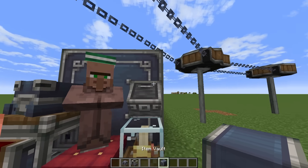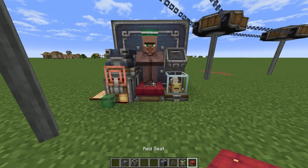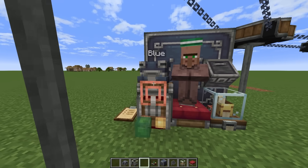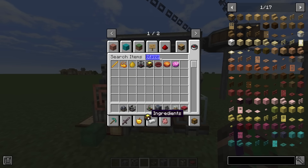In order to build this, you're going to need an item vault or chest, an item hatch if you're using an item vault, a stock ticker, a seat (not specifically a red seat, but a seat), a stock link, and a mob if you're using a seat. Alternatively, you can use a blaze burner with a blaze in it.